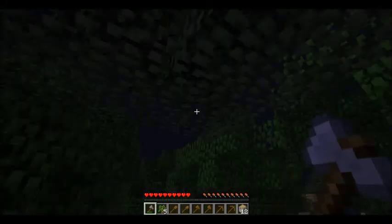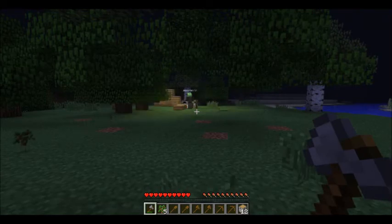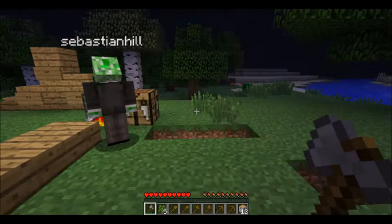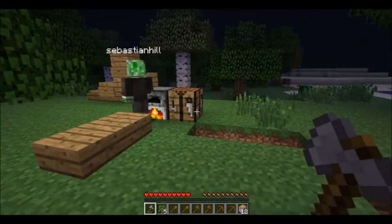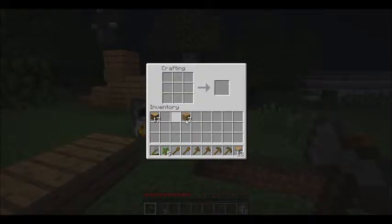Oh yeah, I remembered that. What features? You can drag now. Instead of having a single click, you can drag around the crafting items. That's the only good thing that came with this update, really. I'm not even joking. That is the only thing good. I've waited for this for, like, updates and updates.